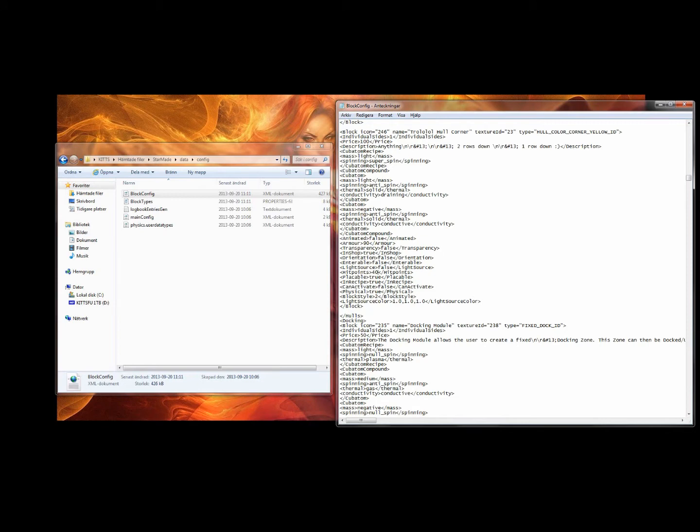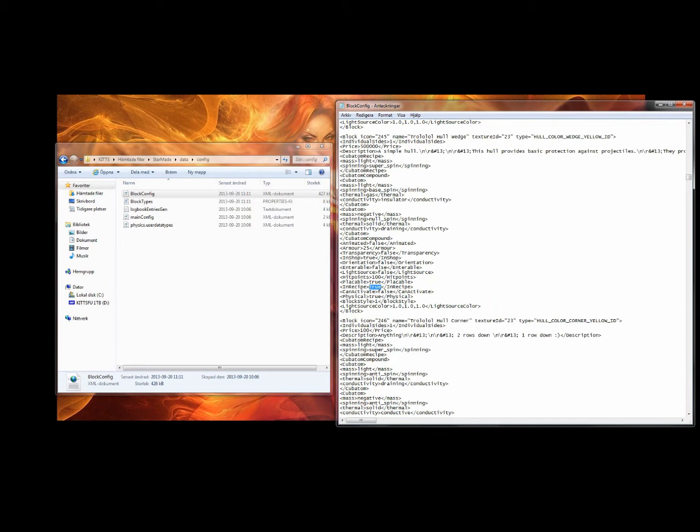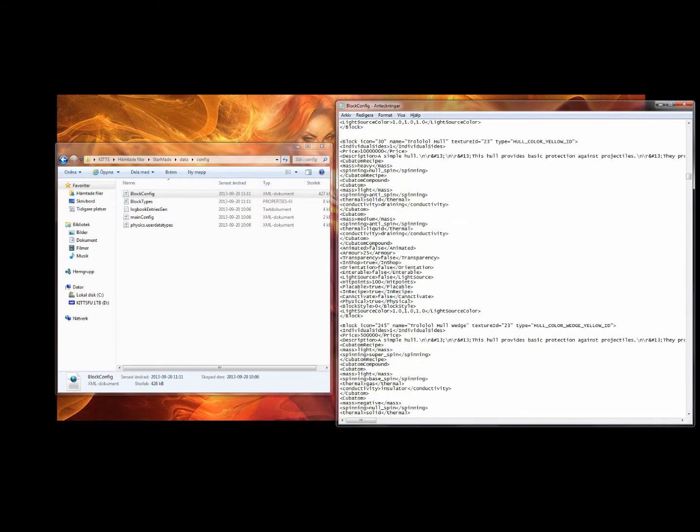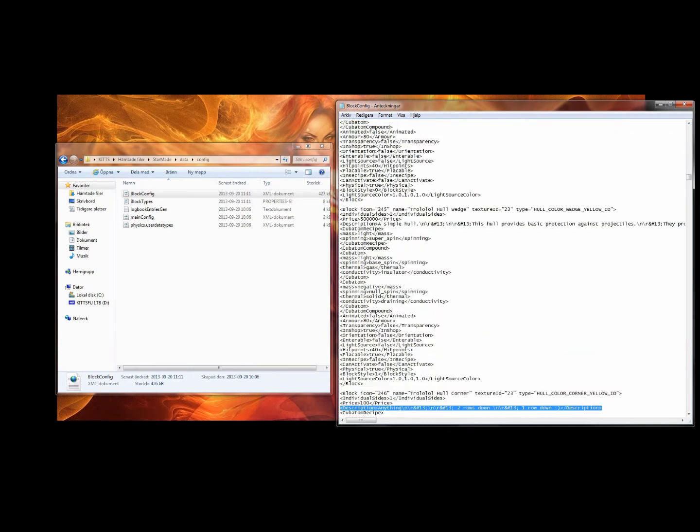Then in receipt, you can put this to false. False means that the block won't be available in receipt in the game; true means that it will. After that we can change the same thing on the other two blocks, and you can copy-paste the description to the other two as well.